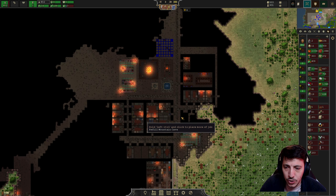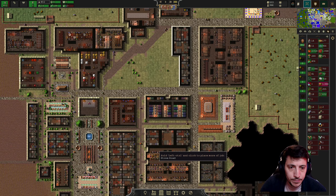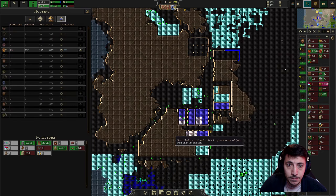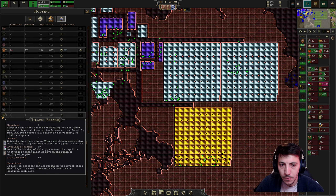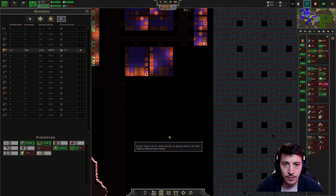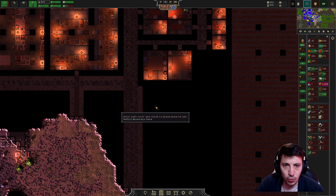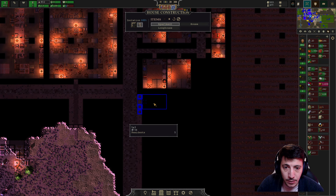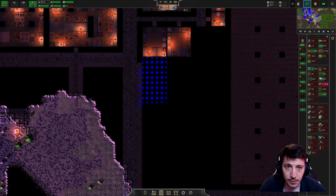Let's get a stage set up here. We need more alcohol. We need to resolve this — more housing. Yes, this is exactly why we've built out this area here, to get some more houses down like this.